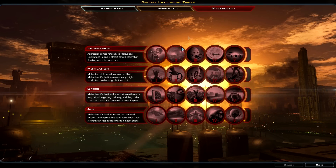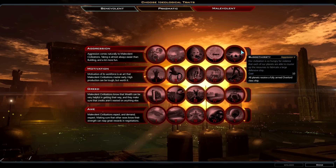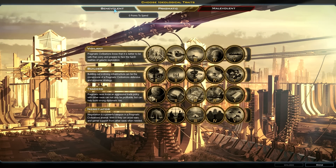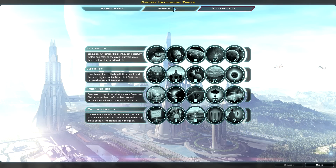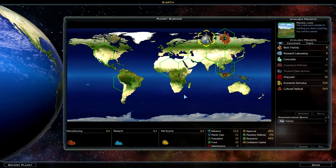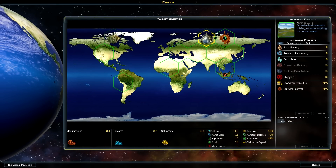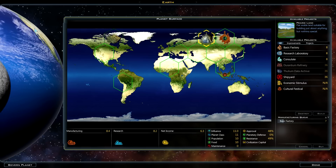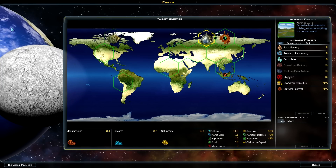For example, motivational malevolence gives plus 10 manufacturing on your home world, and you can build intimidation centers to earn more ideology points over time. In terms of art, I think GalCiv 2 looked better, but the UI is clearly improved in GalCiv 3. Some planet models look really ugly — Earth here is okay, but the textures are a bit like 1999 or 2003. It's very functional, but not very pretty.